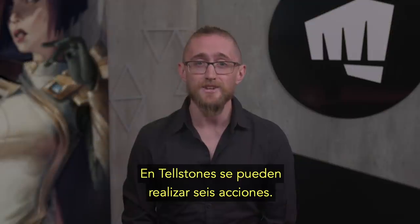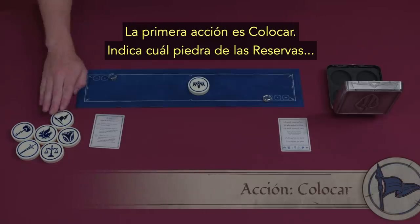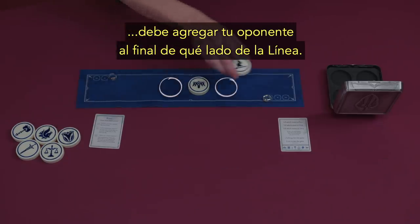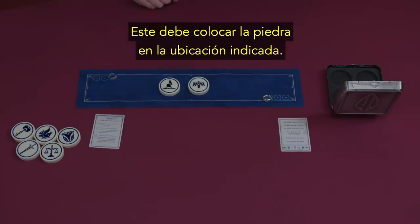There are six actions in Tellstones. For many of them, you will tell your opponent what to do. The first action is Place. Indicate which stone in the pool you want your opponent to add to one of the ends of the line, and which side. Your opponent must place the selected stone in the selected location.